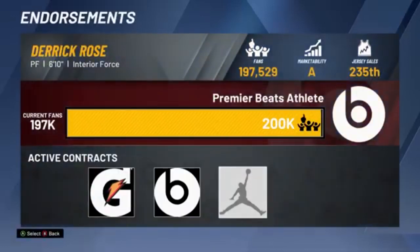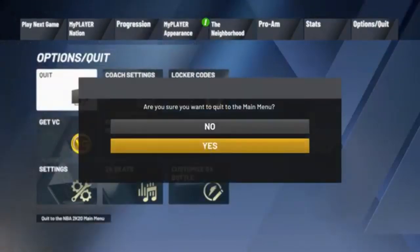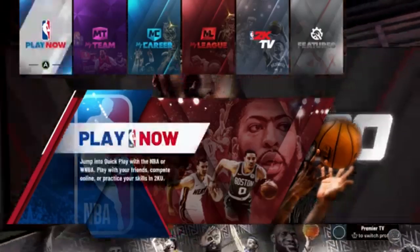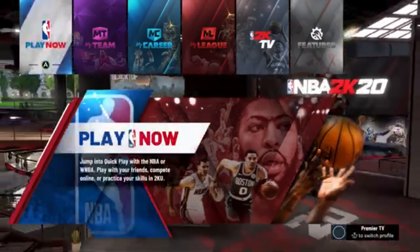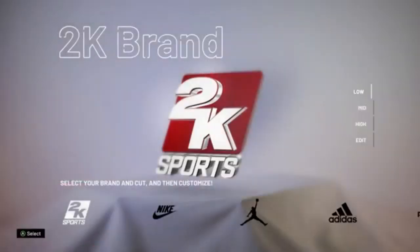Okay, so the first step is you're going to go in and check your endorsements to see what shoe brand you do have, because that is going to be a very significant part of this glitch. After you check that and you know what brand you're using, go back, quit to the main menu, go to settings, and you're going to click in the features and go to your shoe deals.